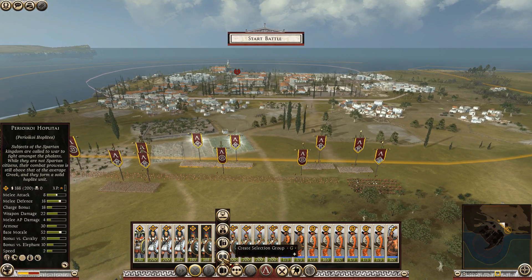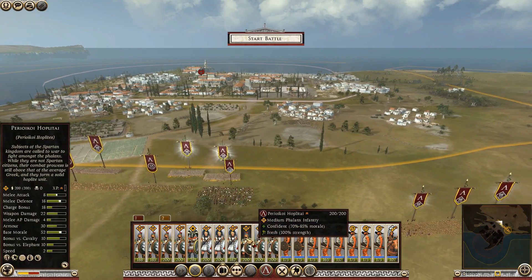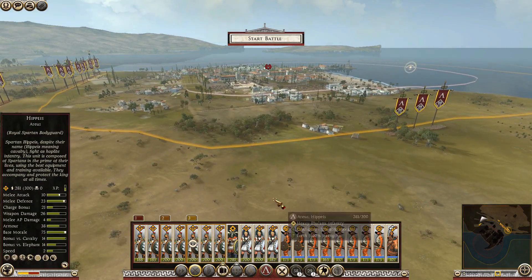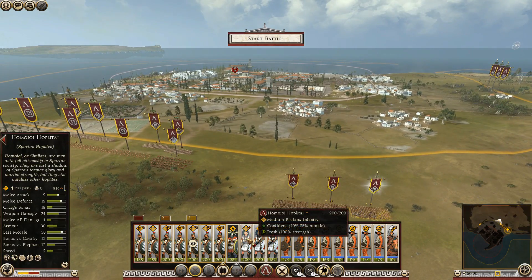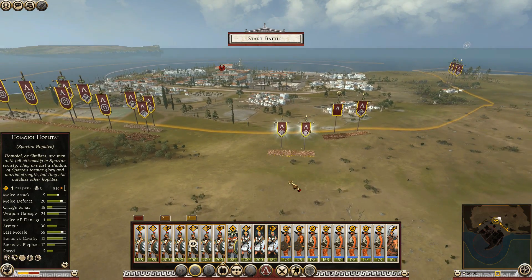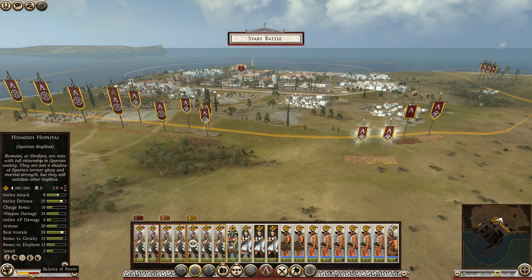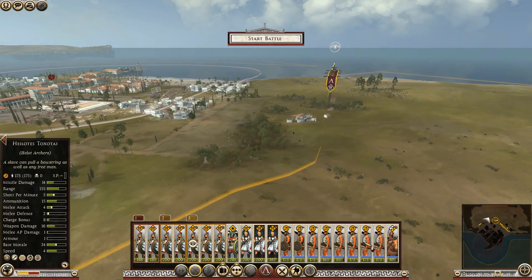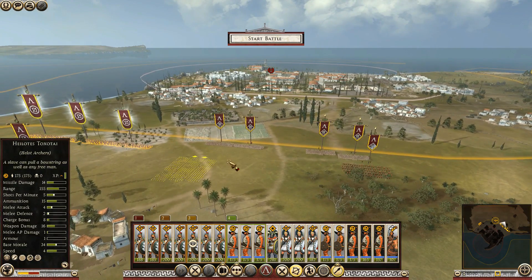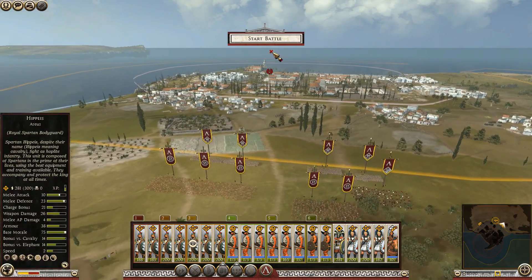How do we group in this game? There we go — selection group, press G. Let's take some Perioikoi to this side as well. The general — I'll put him along with one Spartan Hoplite here. Let's take some archers and javelins to this side as well. I think we're good to go — let's start the battle. We need to march forwards with these guys in phalanx formation. How does it look on this side? I really don't know how the AI operates in Divide et Impera.